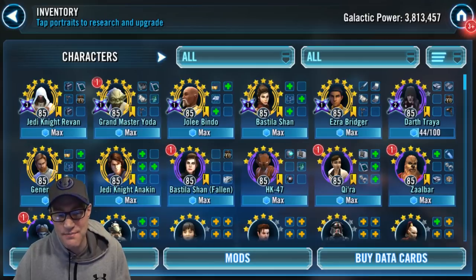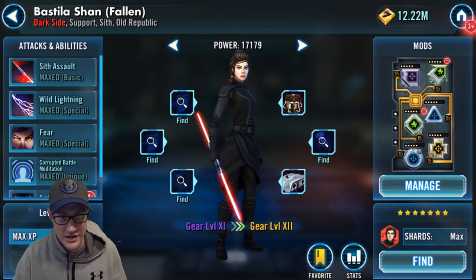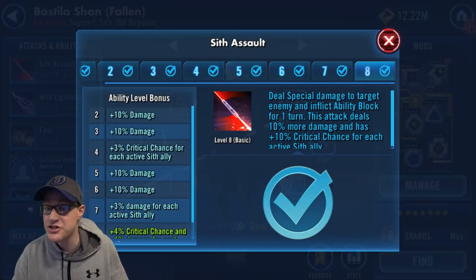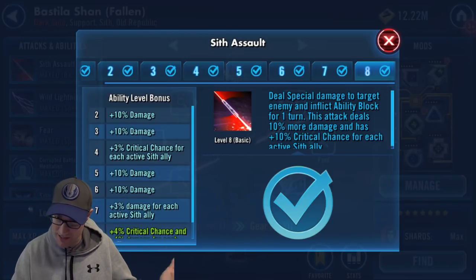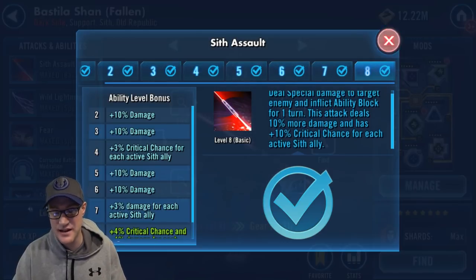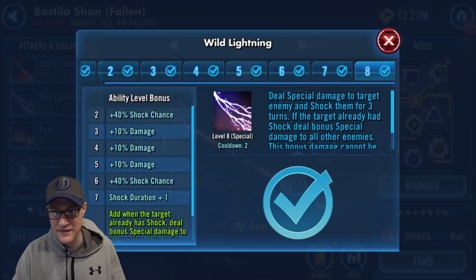When looking at Fallen Bastila there are really two ways to mod her. I'm going to show you the way I mod her, and we need to look at her abilities first to determine how we want to do that. Her first ability, Sith Assault, deals special damage and inflicts ability block for one turn. It deals 10% more damage and has 10% critical chance for each active Sith ally — so usually about 50% since you're running all Sith.